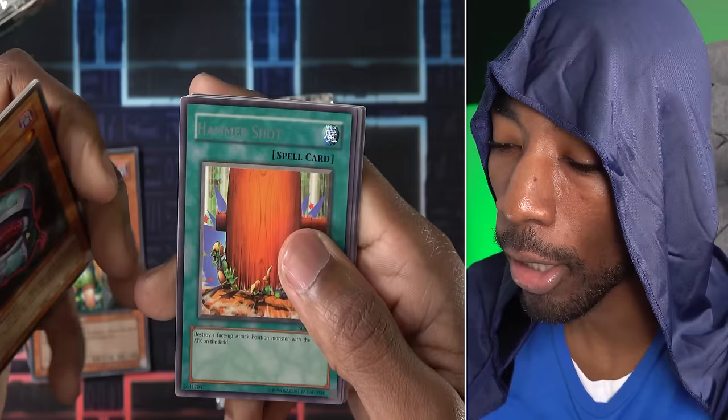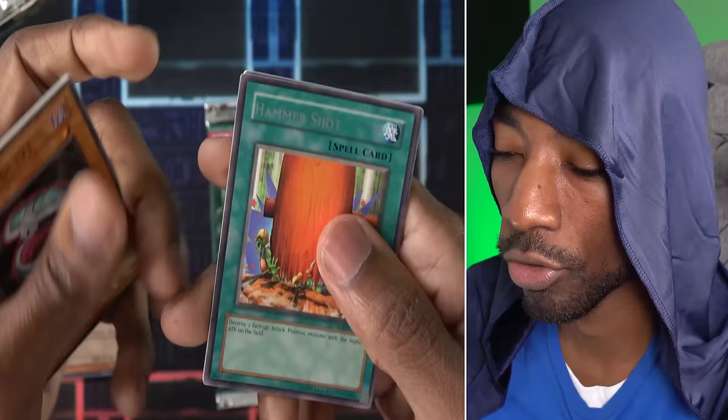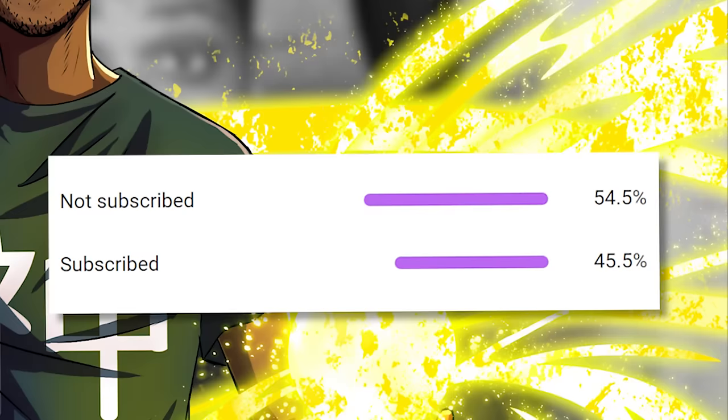Dark Mimic LV1, Two Man Cell Battle, Sandwich, Unshaven Angler, and a rare copy of Hammer Shot! This is a great form of monster removal — destroy a face-up attack-position monster with the highest attack on the field. This is great for getting rid of the strongest monsters your opponent has.